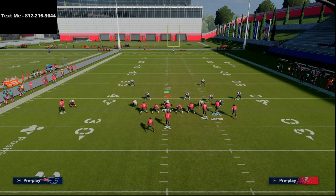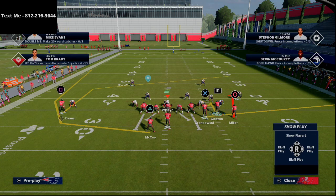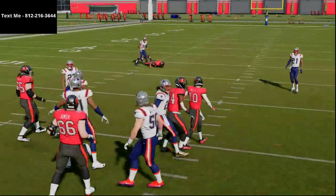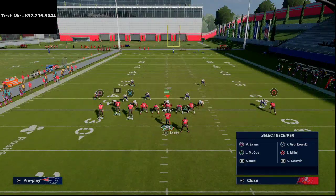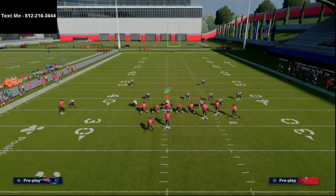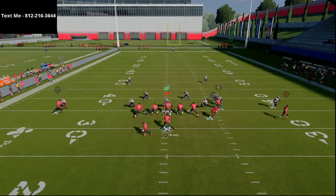On the right side of the field, I take Chris Godwin and put him on a five-yard hitch route. Then Scotty Miller I put on a curl route, and we're going to motion that curl route out to the right side of the field, snapping as he's in motion. If it's man coverage, you'll have both of those low ball hitches that you can hit. So: Mike Evans on a post, flip the play, Godwin on a hitch, Scotty Miller on a curl, tight end on a flat if not already, running back on a wheel route.